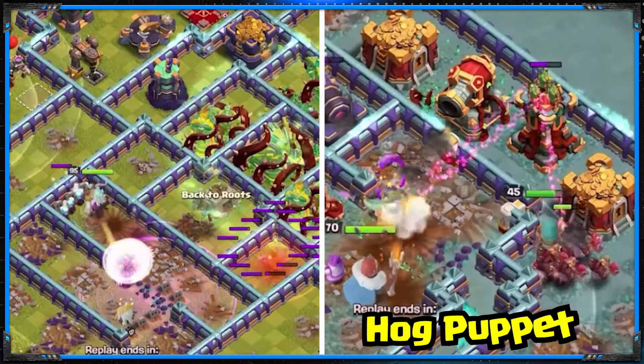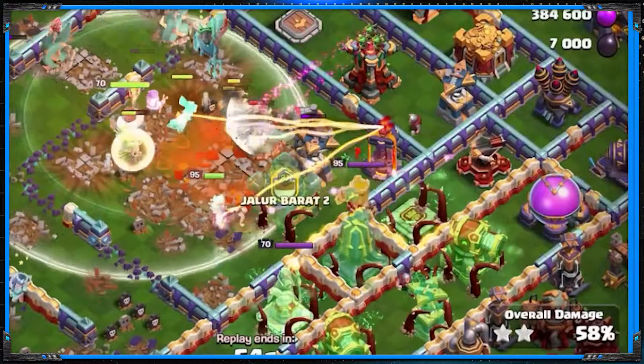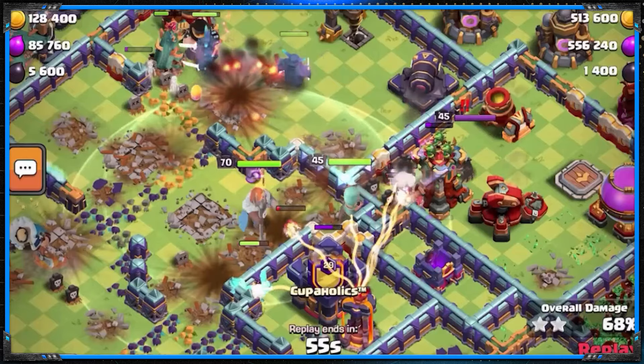The addition of the Overgrowth spell and the Hog Puppet should make Queen Charge Root Rider stronger. But in practice, does this eventuate, or are they completely useless with the army?